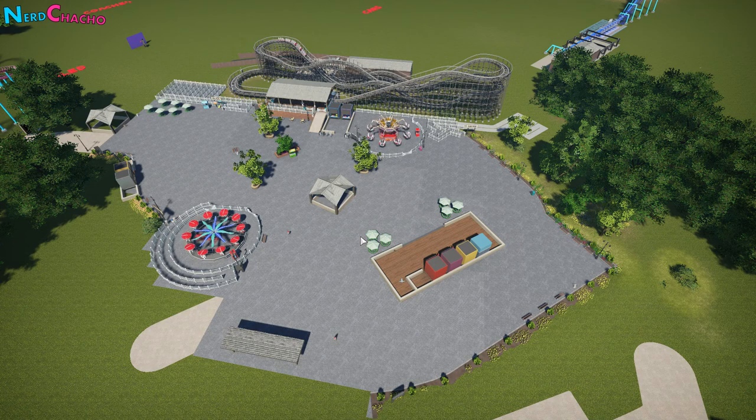Theme parks are traditionally split into zones so that you can manage staff and facilities more easily. For example, a zone may share staff for rides - you may work on the roller coaster in the morning and then flat rides in the afternoon. A similar principle applies with shop staff too, as a lot of them are cross-trained to work in different types of shops throughout the week depending on the season.